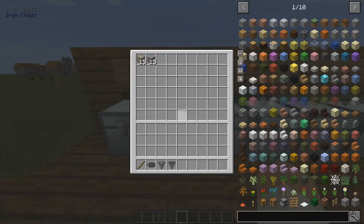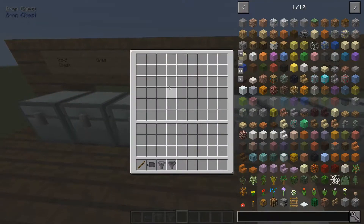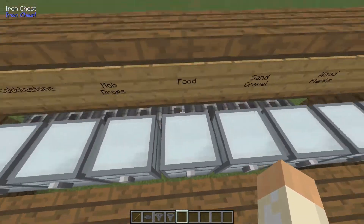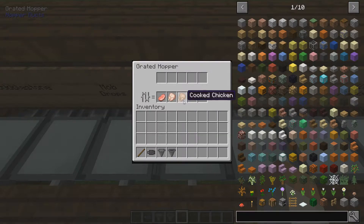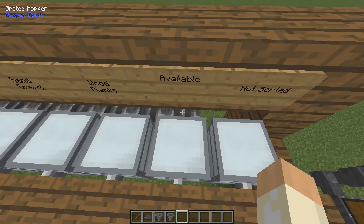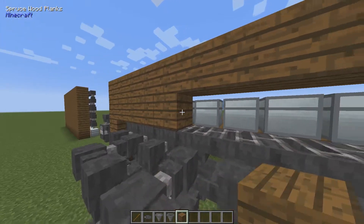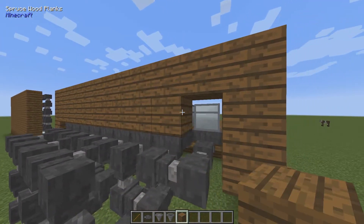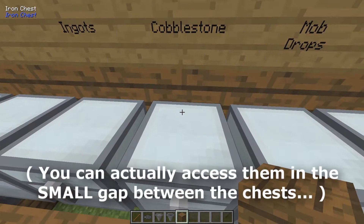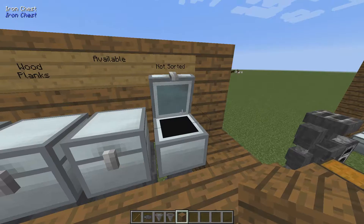We can take a look here — ores going in, input chest still working, ingots over here, cobblestone will end up here. Mob drops, and I can reach the grated hopper from behind like this. See, I have sand and gravel here, wooden planks here, and nothing in this one. I could fill it like this just to make it look better, but then you won't be able to reach it easily, so I don't recommend that. And this is the unsorted chest.